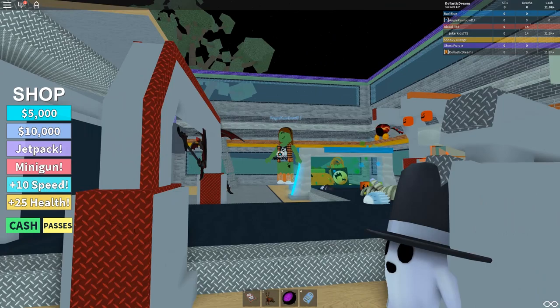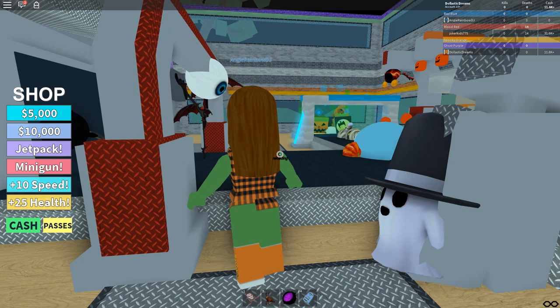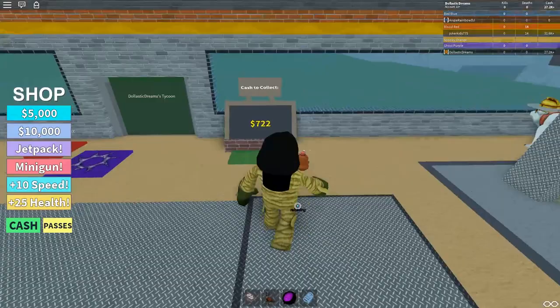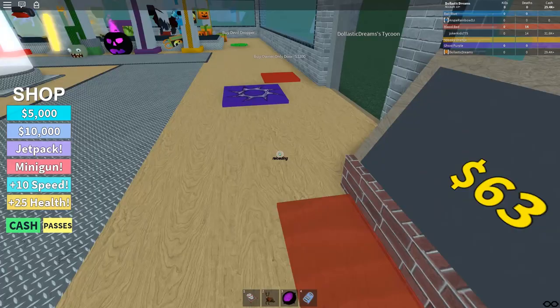Hello Angie — thank you for keeping me company! I hope you're enjoying all these random Halloween goodies that my droppers are dropping. She's so happy! We also have joker kids joining — hello! I'm still in the process of collecting money because I need 48,000 to buy the third floor, and that's the only thing aside from the owner only door that I can buy in this plot.